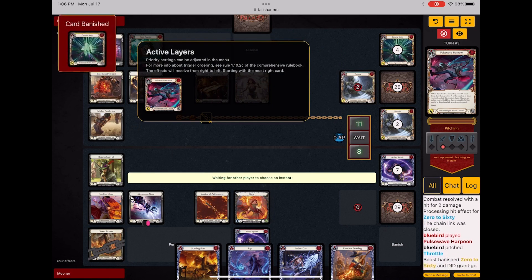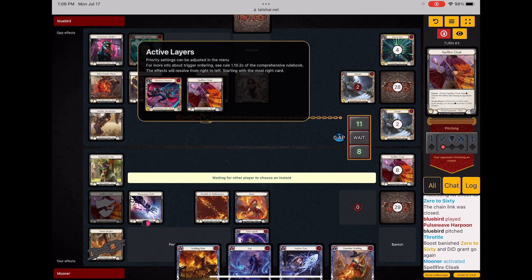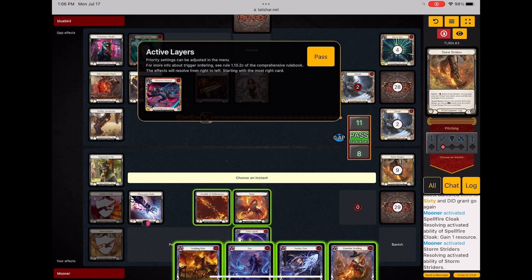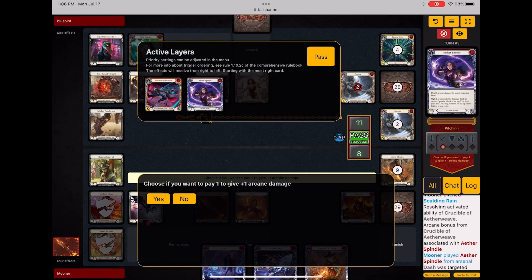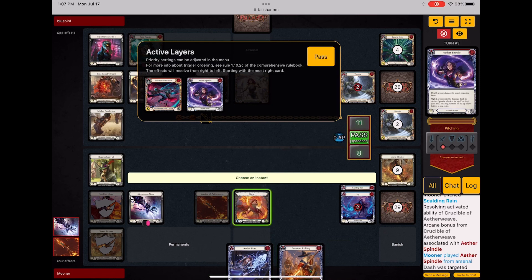Here we go — Pulse Wave Harpoon. This is where I kind of have to decide if I want to go off or not, because she is going to take some of my hand. I do think it would be fine to just block out a little bit, but I am going to choose to go off a little bit here on her. I can definitely present enough damage that even if she is holding a blue, I can potentially kill her.